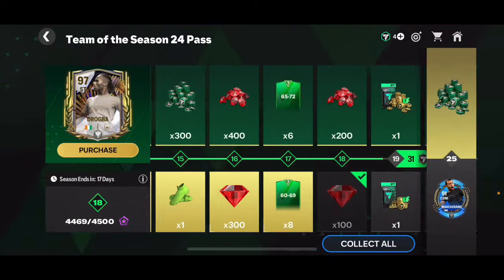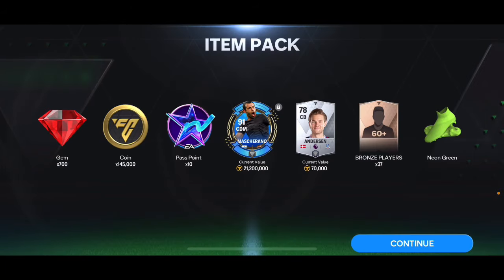Claiming all the remaining rewards - we got a Mascherano for free, which is good, plus neon green boots, 700 gems, some coins, and some pass points.